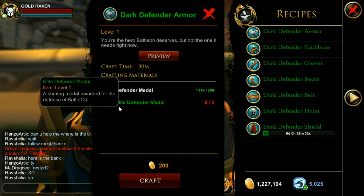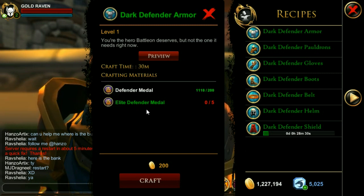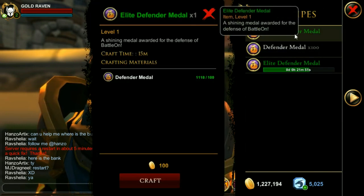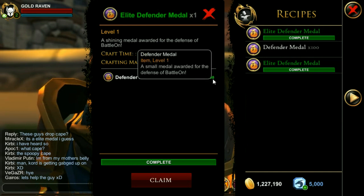In order to get the Elite Defender Medals, you can get those from Boss Drops, or you can craft them here. You need 100 Defender Medals in order to craft it, if you are not a Guardian.